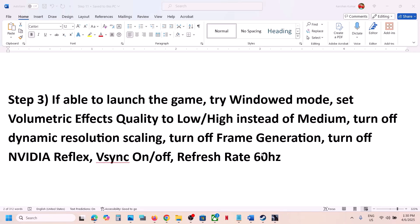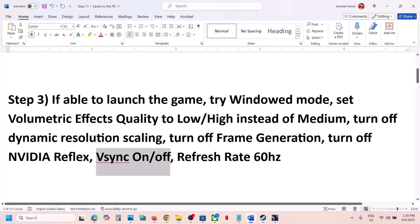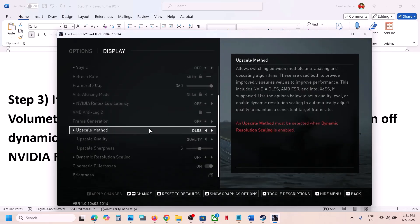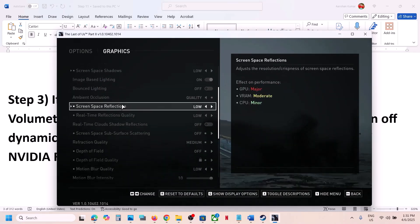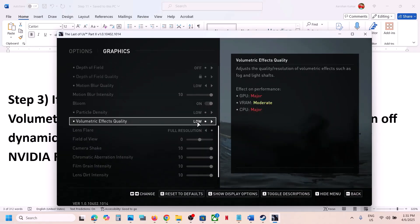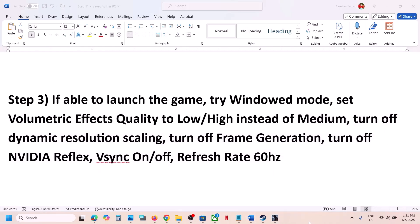You can do the same things in the in-game settings as well. Go to Options, set it to Window Mode, then scroll down to the Graphics options and set Volumetric Effects Quality to Low. Apply the same settings in the in-game options and then check performance.